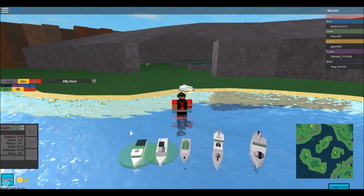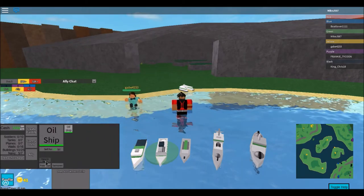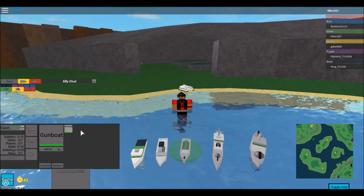The next ship is the oil ship. The oil ship is almost like a power plant. You'll have to find a black spot in the water, and that's where you place it. All you have to do is click 'make oil rig' onto the black spot.